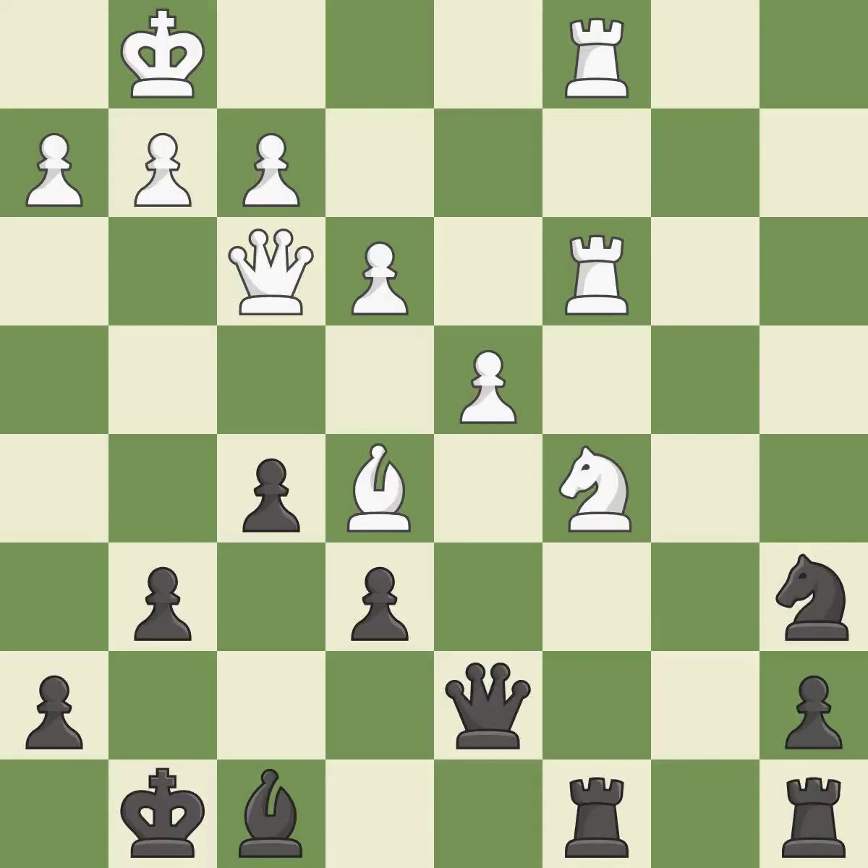White had an advantage, but now the game is close to equal — it is a mistake. This is an equal trade. This is the only move that works; it is best. Takes back. This threatens to kick a queen; it is best.